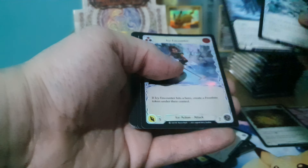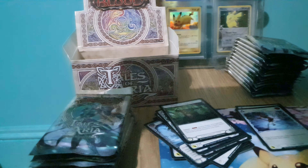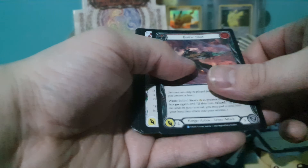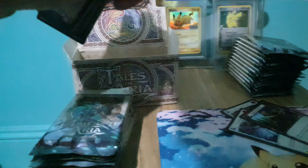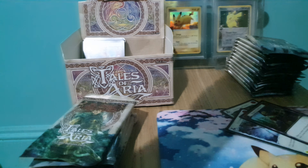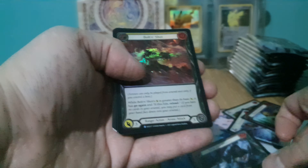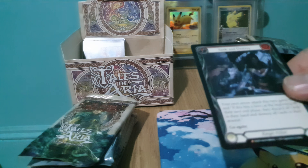Two rares and we've got the foil. Cold foil should always be after that anyway. I think in Unlimited Tales of Aria they changed the placement of the cards. So we've got our first Majestic — Seek and Destroy foil. We sleeve up anything from Majestic and above; these go in the binder.